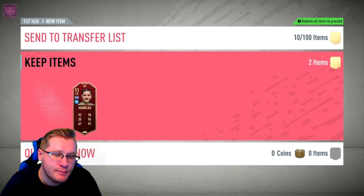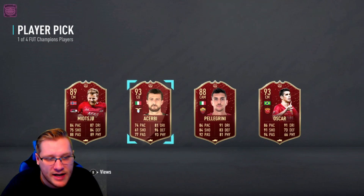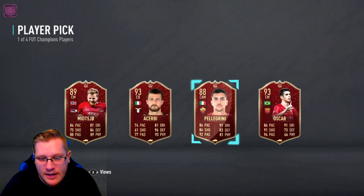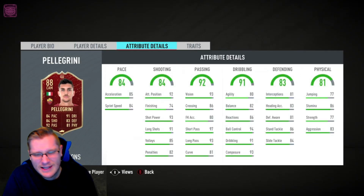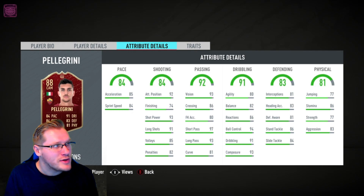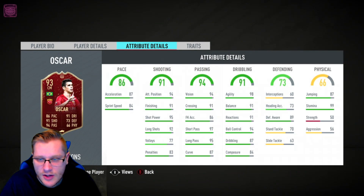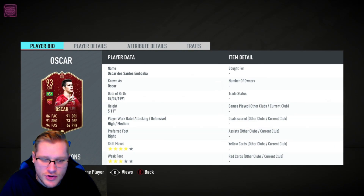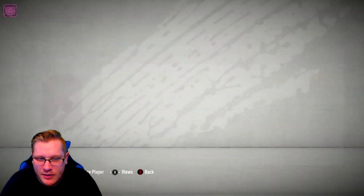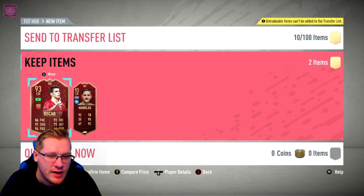Next player pick - please come on. Oscar and Acrobat? Not taking Acrobat, not a chance. Pellegrini looks okay as a midfielder - high-medium, three-star three-star, can't escape the three-star three-star. Oscar though - this card looks good with traits: long shot, technical dribbler, four-star three-star. I'm going to take Oscar, he's by far the best option there.